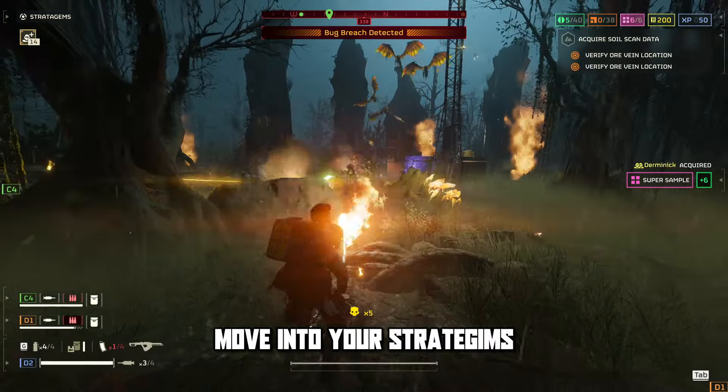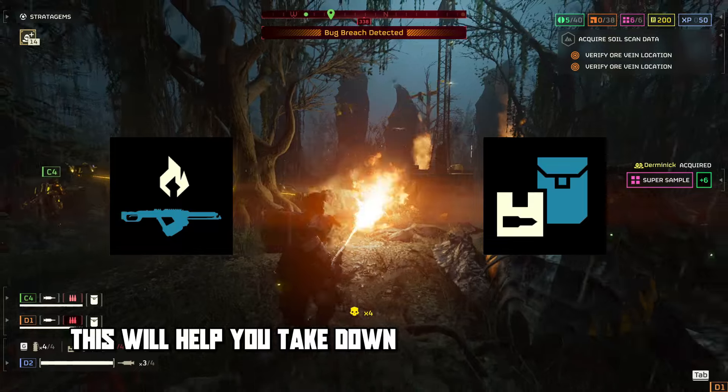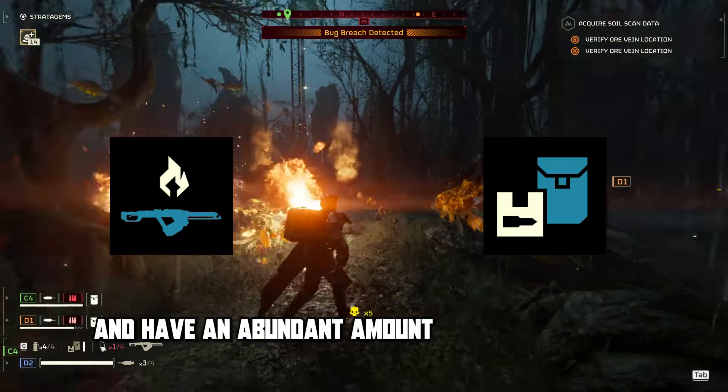Moving to your stratagems, your first two picks will be the Flamethrower and Supply Pack. This will help you take down medium-sized tanks and have an abundant amount of ammo at your demand.